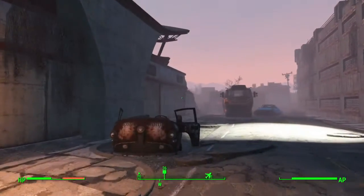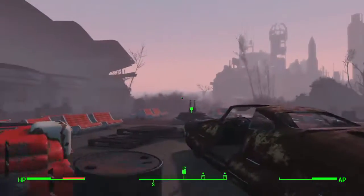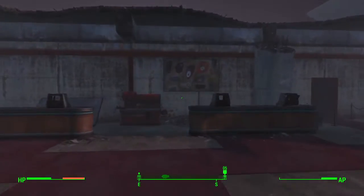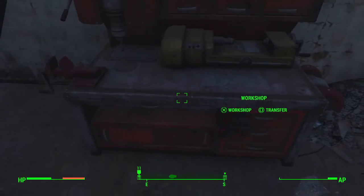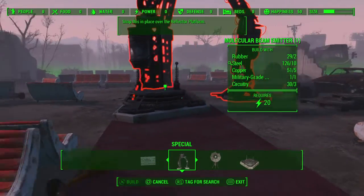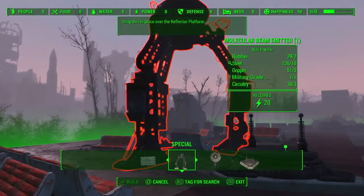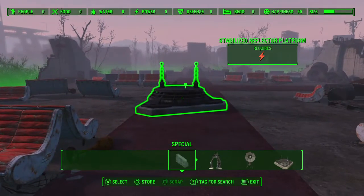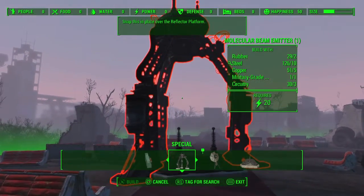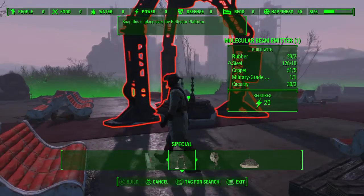It said optional: search the hospital — so that's giving us a tip on where we can find stuff if we don't have it. Beam me up, Scotty. So we have this, we need to build this, over the reflector platform. So what's this? The reflector platform — so this would go... where on here? This goes somewhere on here.